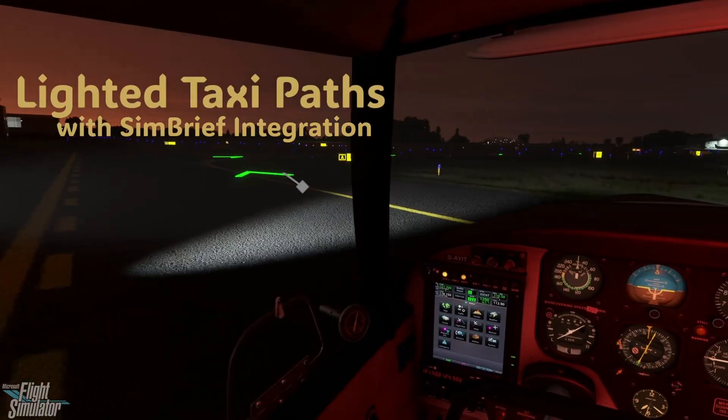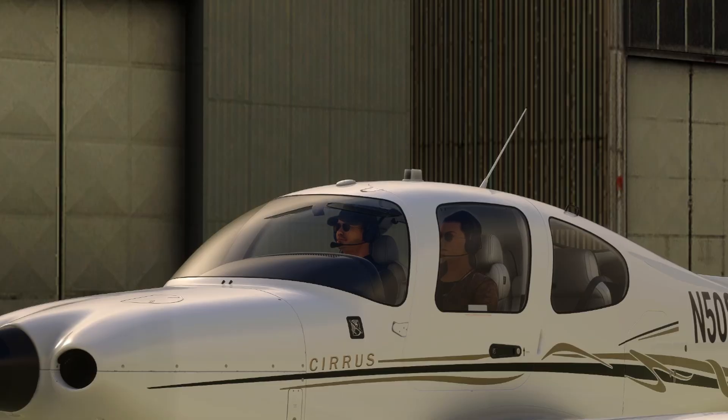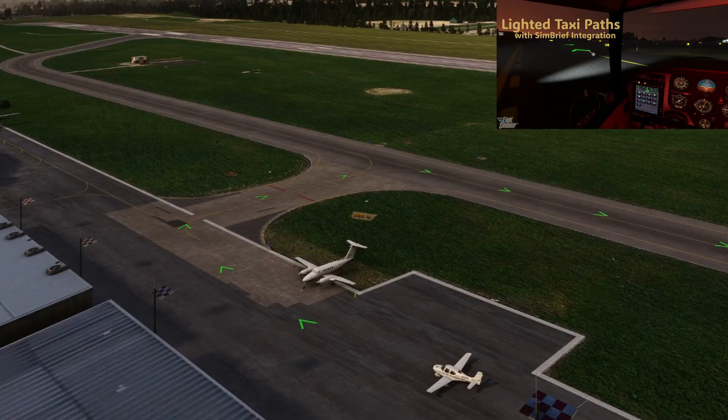Next up is the guided taxi system. Navigating complex airports has never been easier thanks to Entourage's guided taxi system. Powered by real-world taxi data, this feature generates glowing arrows or lights on the ground, guiding you along the most accurate and realistic path to your departure runway or assigned gate. Entourage uses your SimBrief flight plan to determine the correct taxi route, ensuring it matches real-world charts and your installed scenery. After landing, the system updates automatically, calculating a new path to your gate.